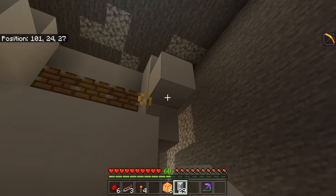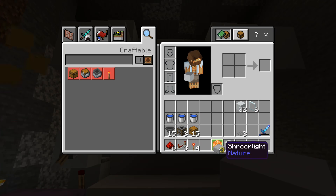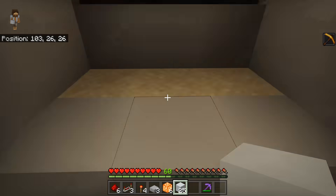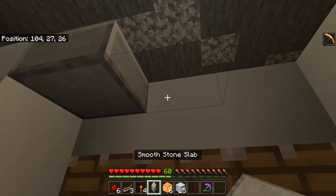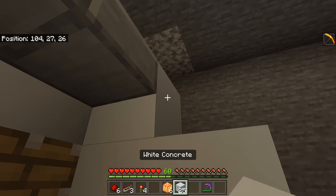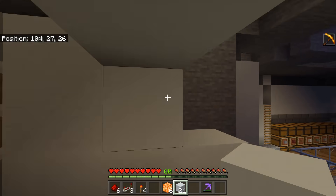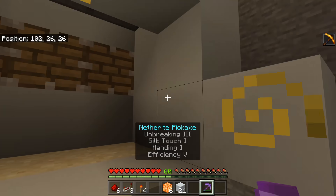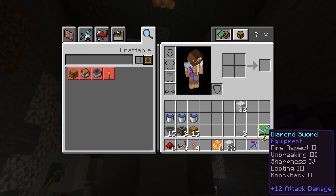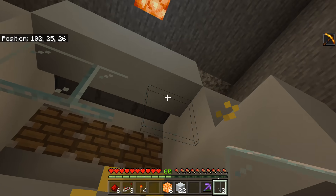Go back down to the floor and extend this out so it has a staggering effect. Grab your half slabs and go back up — I'll make myself a little path up there. Place my half slabs here — this is where I'm going to place my three waters. But first I'm going to seal this off with more solid blocks. You don't actually need blocks on the corners, so you can save up there. Grab your first three glass panes and place one, one, and one.